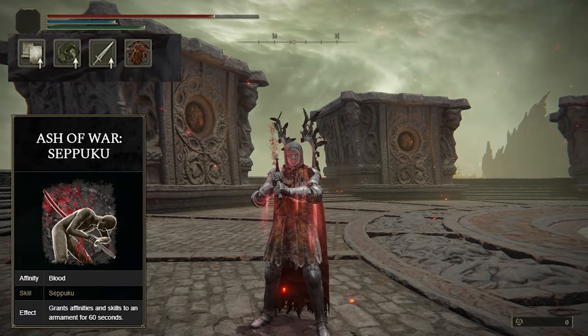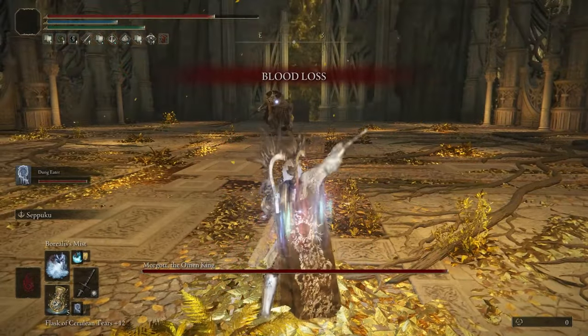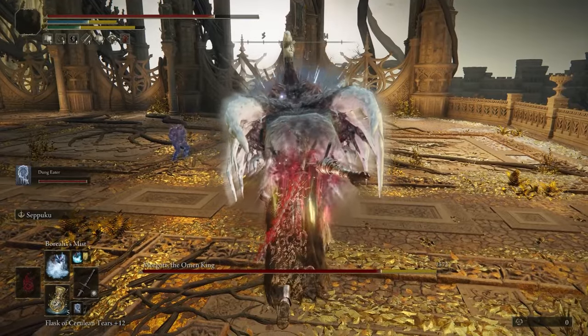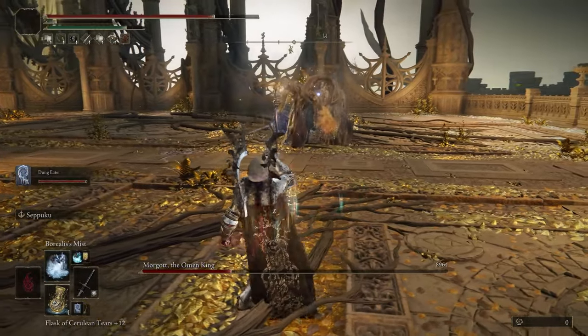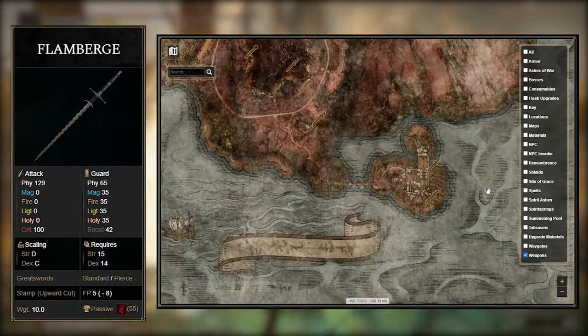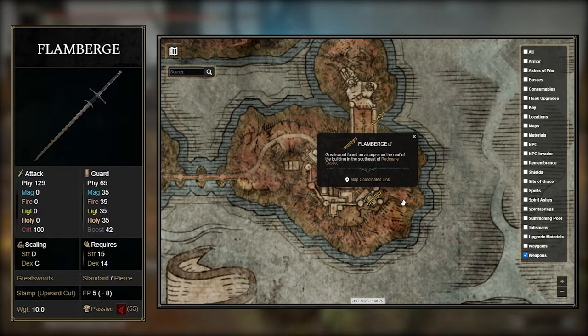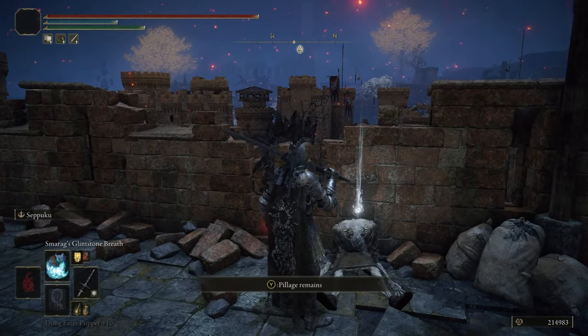Ideally you'll use Seppuku during boss fights, but you can use it whenever you need. It also adds an extra 30 bleed buildup and physical damage to the weapon, which is another added bonus. You'll also use this weapon to kill the dragons later on to gain their breath attacks. To get the Flamberge, you'll have to reach the Redmane Castle and pick it up off a corpse with a pumpkin head guarding it. You can only grab it before or after the Radahn Festival and not during it for some reason — kinda weird, but not a huge issue.